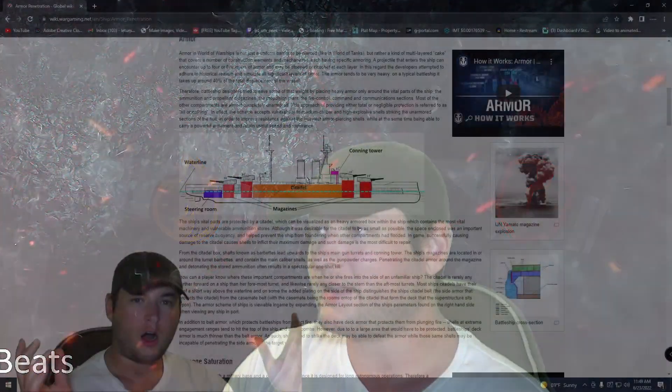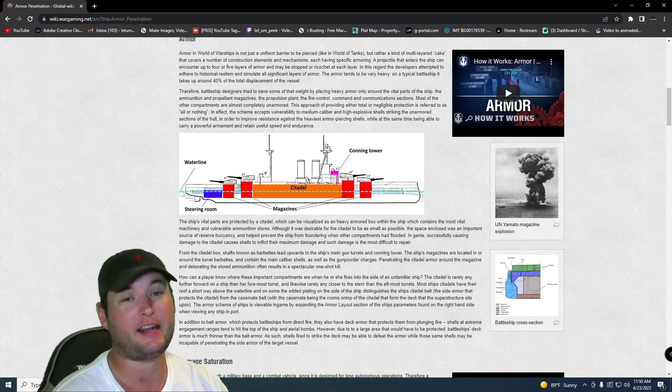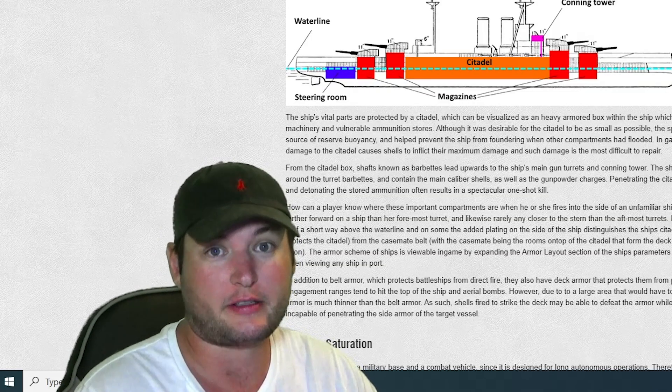Welcome back everybody. We have another how-to, but it's not quite like the previous how-tos. This one's going to cover more specifically armor, AP, and HE. So which do you pick? You've got AP over here and you've got HE over here. How do you know which one? What's the time to switch back to AP? Understanding what to shoot and where to shoot can be the difference in having an enjoyable experience and hating your life in this game — especially for those who only reload every 30 seconds, or love the Kansas at 34 seconds.